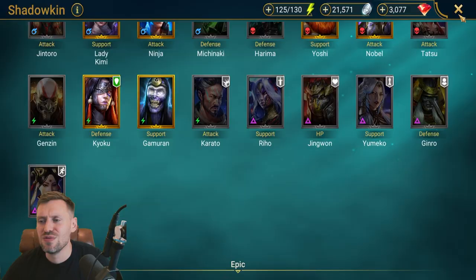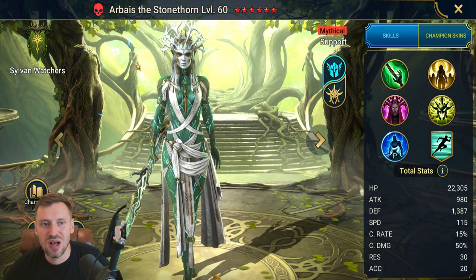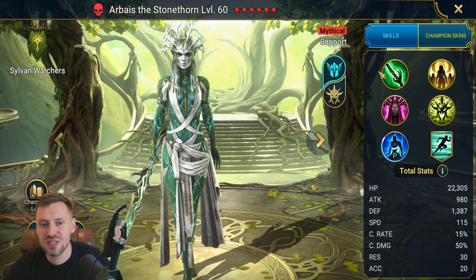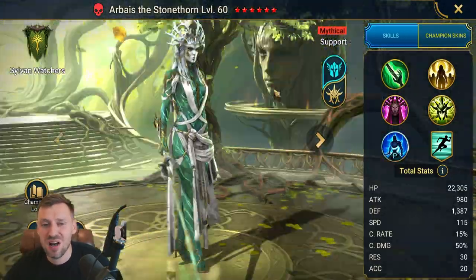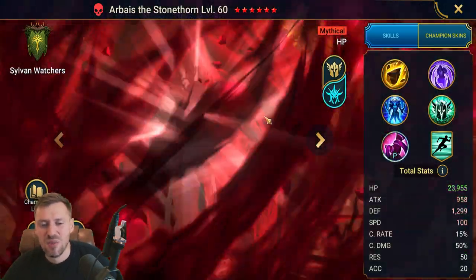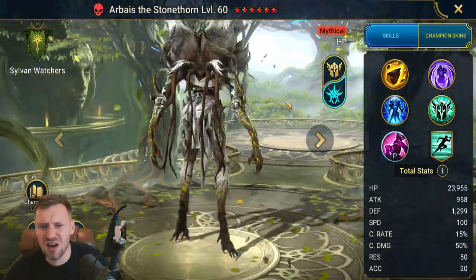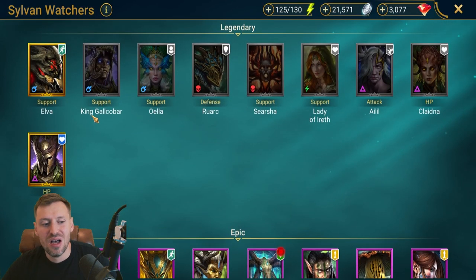Now the Silver Watchers — the tree huggers. We've got Arbiter as a mythical champion, and a lot of people are saying she's one of the best mythical champions. She has a really cool kit — 100% you're investing in her. I really hate her default skin though; she looks like a weird green person, and she transforms into an even uglier tree monster. Not hot.